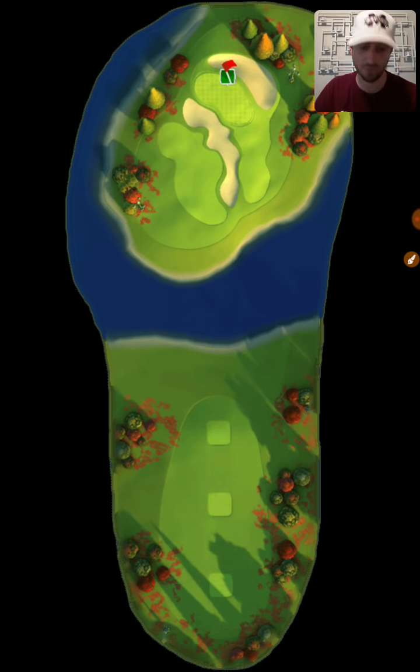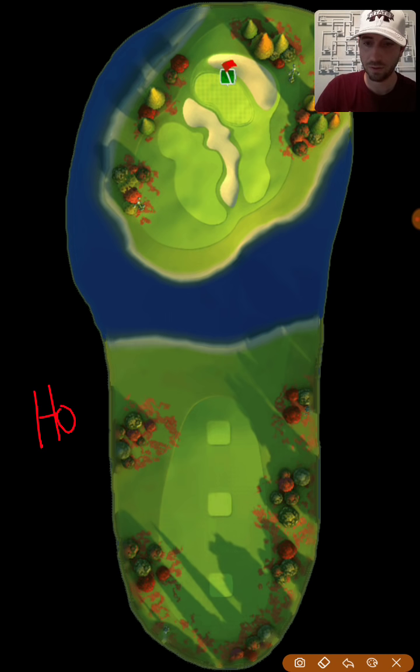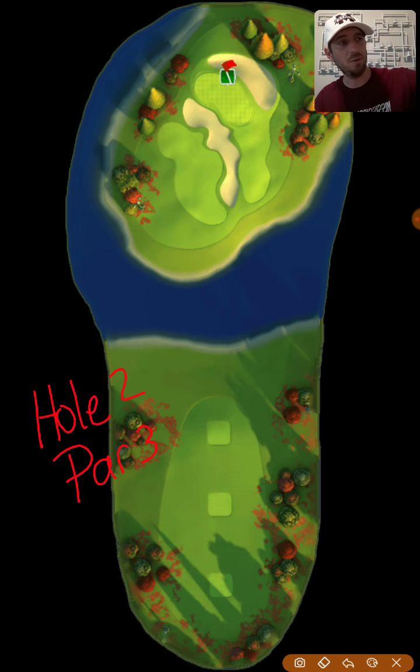Moving on to hole number two, which is a par three. This is definitely an interesting hole. For rookies, I suggest at least a Quasar ball, and I like the Backbone for your iron shot here. Do adjust for an extra 10% wind adjustment on this shot.